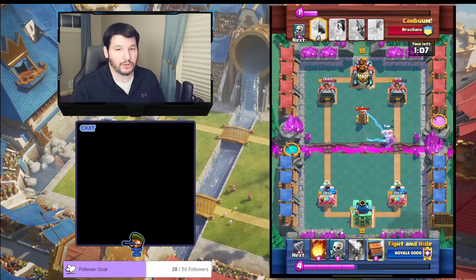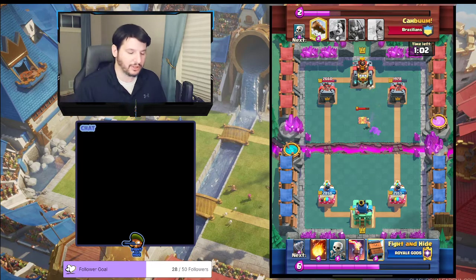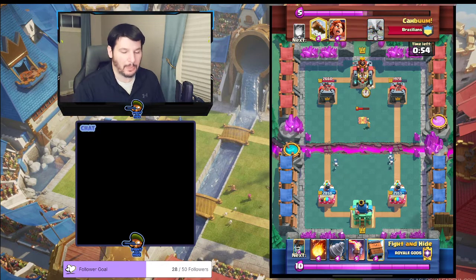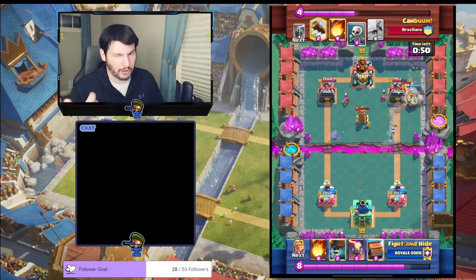I dropped my Golden Knight to take out the Valkyrie — it's fine. He Fireballed the Dark Goblin. We put the Golden Knight down. Don't waste your ability and spend Elixir like you don't have it. Now get ready, because the X-Bow is probably coming. He's going to cycle Archers — anytime they cycle Archers in the back, be prepared. X-Bow is coming.